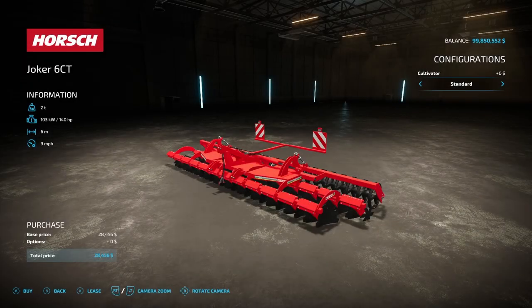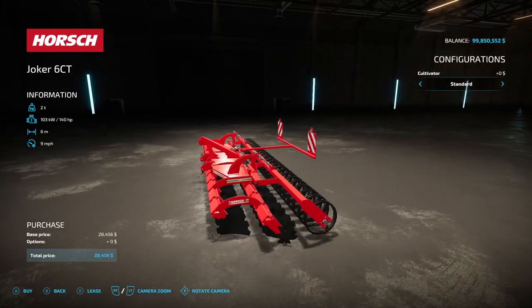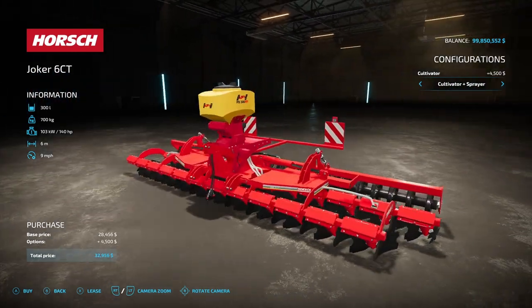Next we have a new disc — the Horse Joker 6CT from Rick Black Label. It weighs 2 tons, requires 140 horsepower, has 6 working meters, an operating speed of 9 miles per hour, and costs $28,456. Configuration options include Standard Cultivator, Cultivator, and Wood Sprayer.